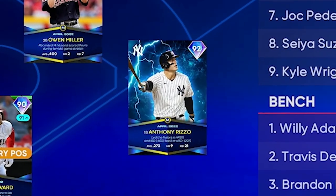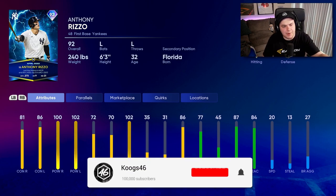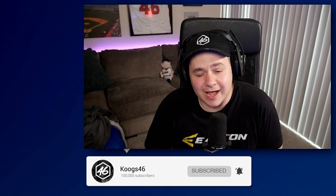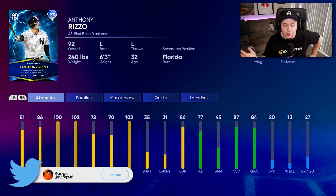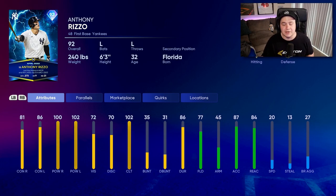The lightning card for the April Player of the Month program is Anthony Rizzo. Here are the attributes - solid power as a left-handed first baseman, 81-86 contact. I'm pretty underwhelmed with this Player of the Month set. I don't think Rizzo's a bad card, but when you compare this to like Buxton from last year or other April Player of the Month cards, plus the insane grind you have to do to get him this year, I'm just not a fan.